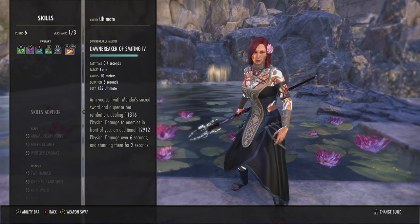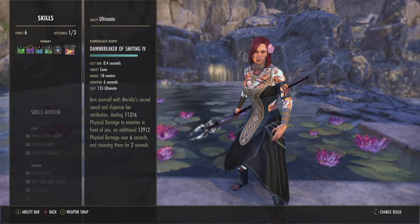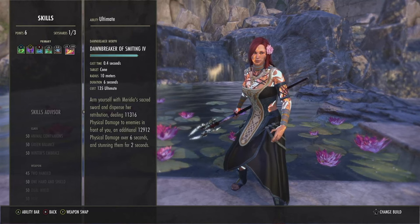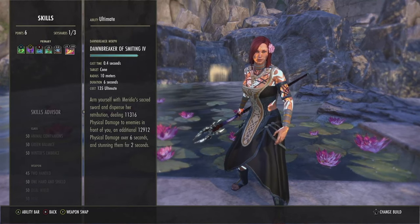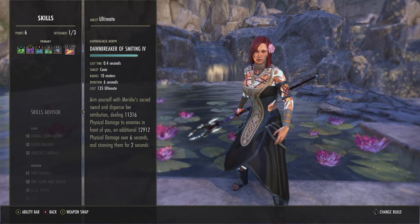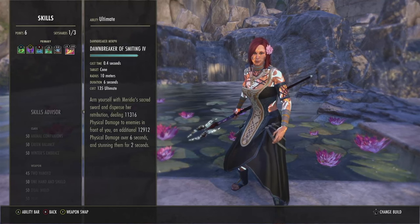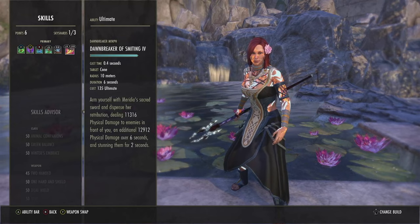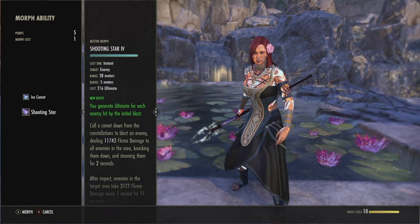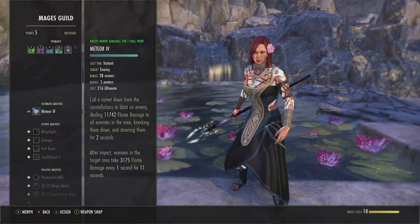For the ultimate, obviously Dawnbreaker of Smiting. This is my go-to ultimate since we are playing more in melee range. It does ridiculous amounts of death damage in a cone in front of you, stuns them for 2 seconds, and if they survive, the DoT finishes them. Some great alternatives: you could put meteor there — I like Shooting Star for more ultimate gen, but Ice Comet is there if you want it.